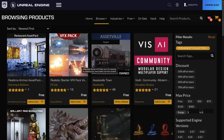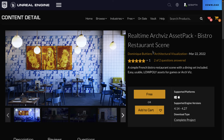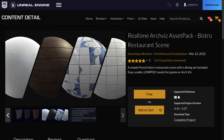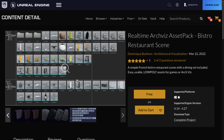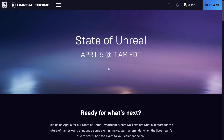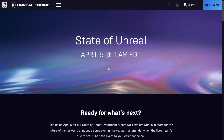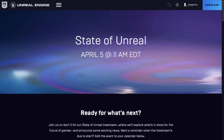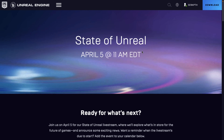Now we're getting into the permanently free collection — this one has no time limit. It does appear that this is the new asset, which is the bistro restaurant scene. I do believe this is new. It's from the ArchViz side of things, so it's aiming to be as realistic as possible. You get a decent number of assets in it that you can mix and match into other stuff. There could possibly be another addition to the permanently free collection, but it's almost always just one asset. Later on today we have the State of Unreal on April 5th at 11 a.m., so I'll be watching that and will cover any cool announcements later this day if appropriate, and hopefully get a short summary of what the State of Unreal was all about.